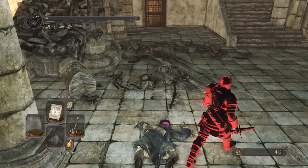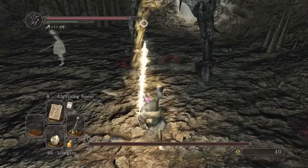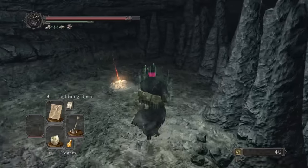We get killed by a red Danny Phantom and try the Last Giant. Our damage is nowhere near good enough. That's bad — should have tried the giant last this time. We need some more miracles if we're going to get anywhere.